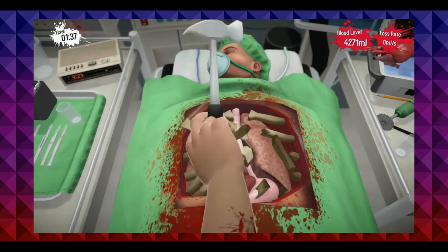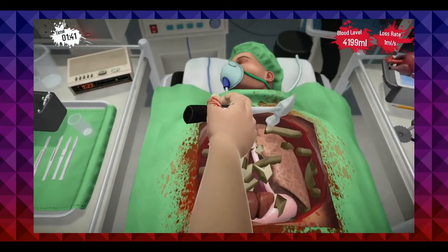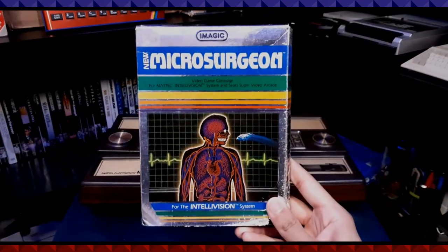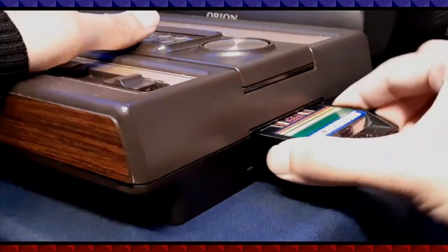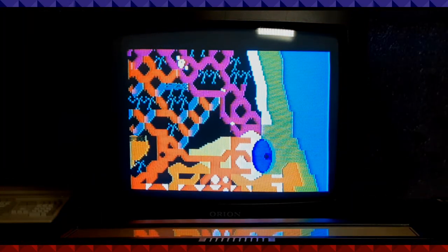Back in the early days of video games, surgery simulation games were not as common as they are now. Well, kinda. One of the very first examples of a surgery simulation game was Microsurgeon for the Intellivision, released in 1982. In this game, you take control of a robot probe that's been planted inside the patient — sort of like nanobots.